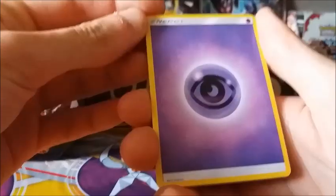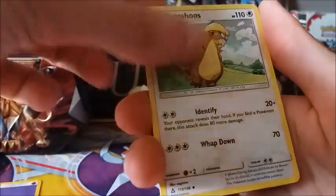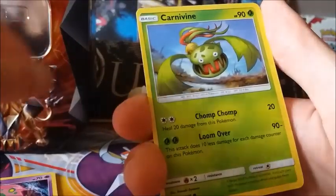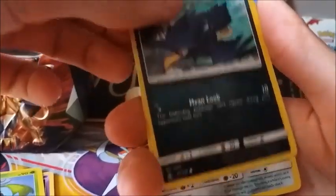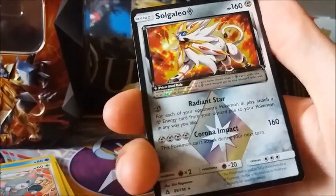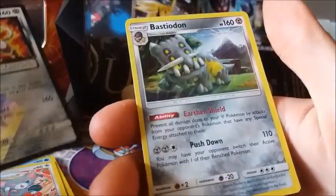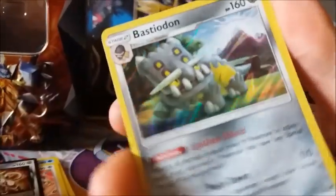Last pack. And we're going over to Ultra Prism. We got Gumshoe, Ancient Crystal, Spiritum, Carnivine, and the Sheep, Murcrow, Magnoite, Snover, Glamiel. And Solcaoleo — a Prism! Nice. And a Bastiodon Reverse Holo. Nice pack!